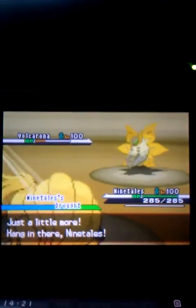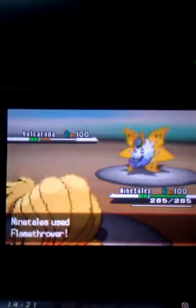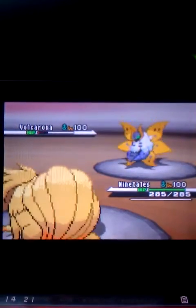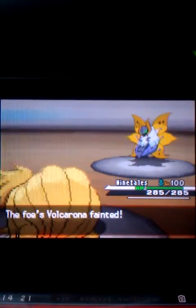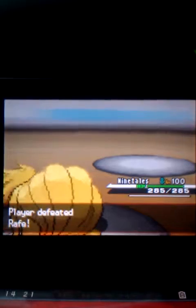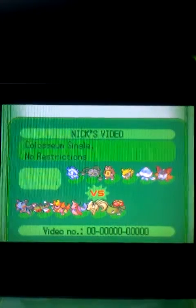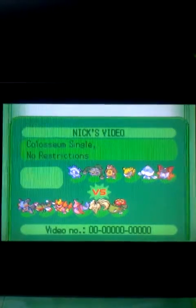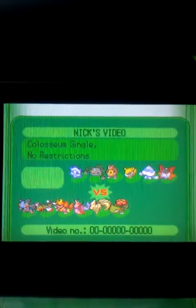So I'm going to send out my Ninetales, which has the Drought ability. Who doesn't have Drought Ninetales these days? I'm going to use a Drought-powered Flamethrower and that's going to take him out — and that will be the game. The final score is 2-0, and it was a really funny and good battle. I really enjoyed the battle. Thanks for watching guys — don't forget to subscribe if you haven't already, and I'll see you probably on my Banjo-Kazooie playthrough. Peace out guys.